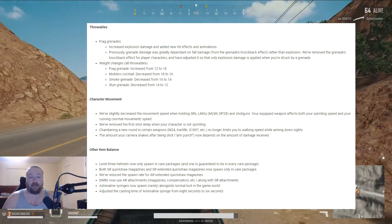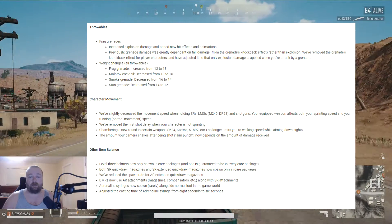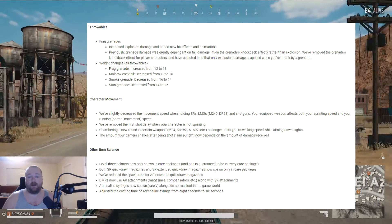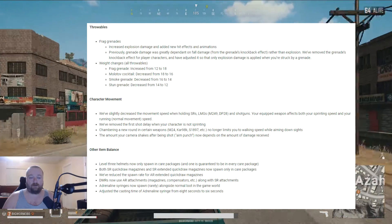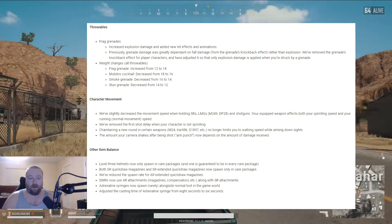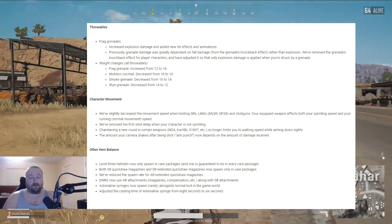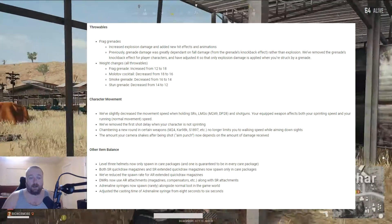DMRs now use AR attachments — magazines, compensators — so that's kind of nice. With sniper rifles you lose the quick draw and extended magazines but you get to use the AR attachments. So it's kind of a trade-off. Adrenaline syringes now spawn rarely alongside normal loot in the world, so you don't have to get a drop crate to get an adrenaline syringe.